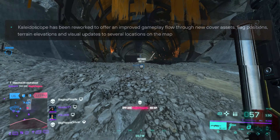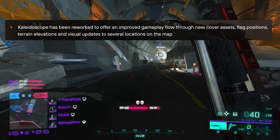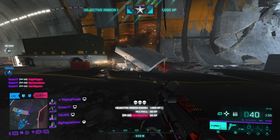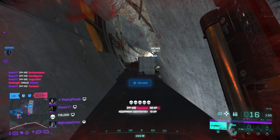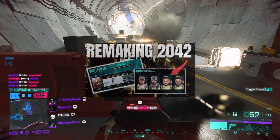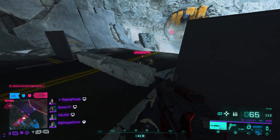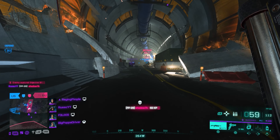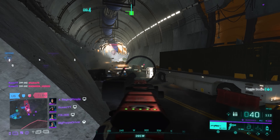We will get the reworked Kaleidoscope map which has been changed to better the gameplay flow. This includes new cover assets, flag positions, terrain elevations, and visual updates to several locations on the map. With these map reworks, you can find more details on this video as it goes into detail on the plans DICE has to better the game overall. The video features many little details that I cannot cover in these short, straight to the point updates, so check it out if you are interested in what the exact changes are.